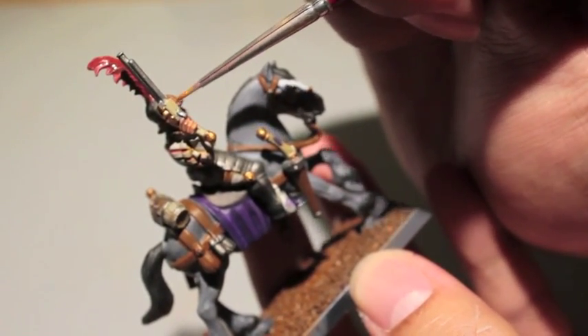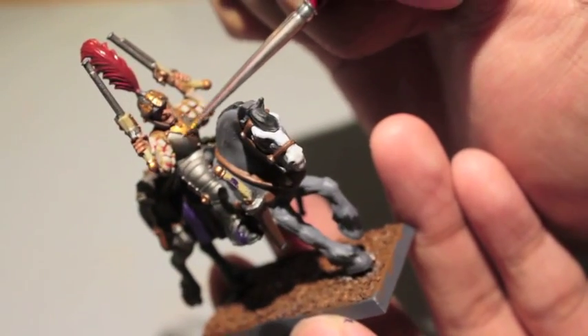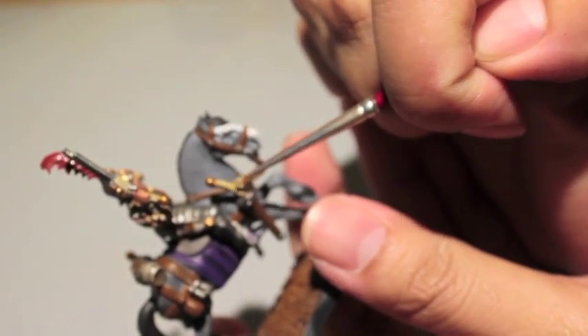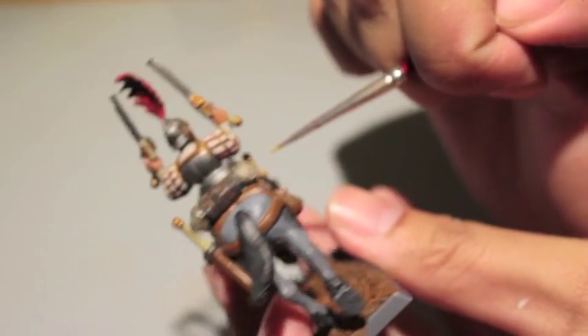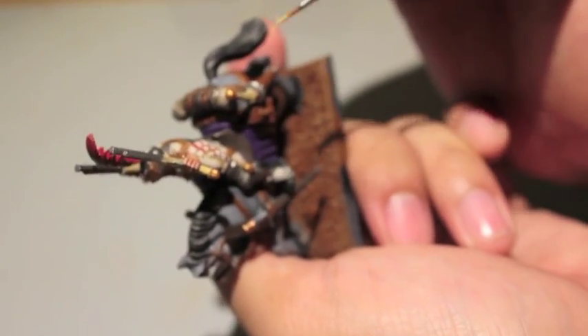Now that I've done everything else, I'm going to work on the helmet crest. I'm going to take some Zandri Dust and touch up the pistol handles. With the pistol handles I was going for a kind of ivory elephant tusk or rhino horn — something very exotic that only spoiled rich boys would have. But with the rest of his uniform being very close to this color, I might change it to a more traditional wood grain dark brown.